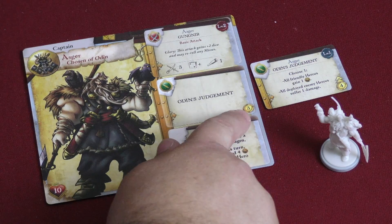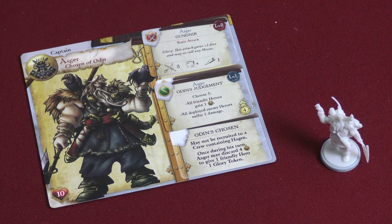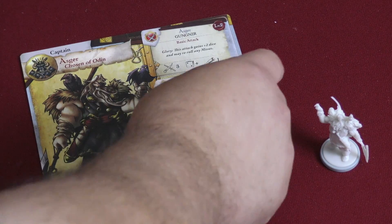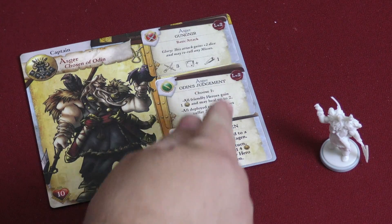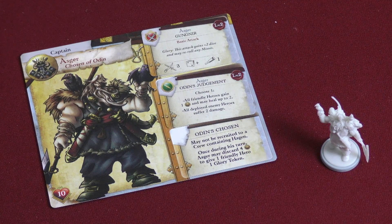With Odin's Judgment, you have to pay to upgrade this to level one. Once you do, you can choose one: all friendly heroes gain one coin, or all deployed enemy heroes suffer one damage. If you pay four coins to upgrade that to level two, all friendly heroes gain one coin and can heal up to two, or all deployed enemy heroes suffer two damage. Really cool, especially if you buff it right up.